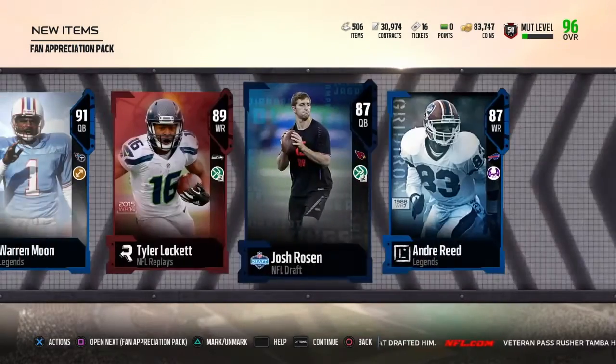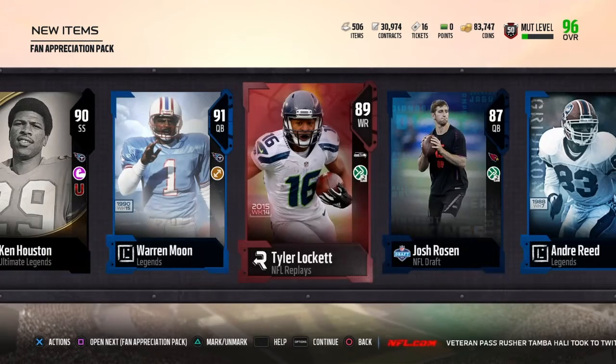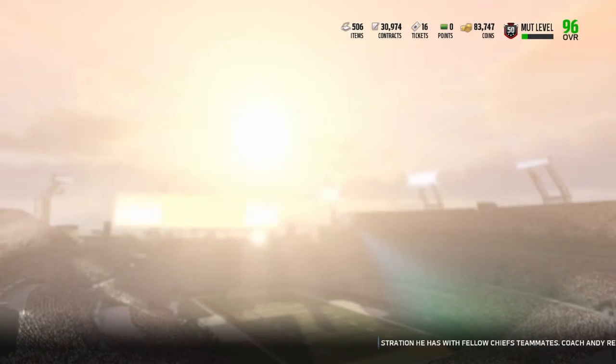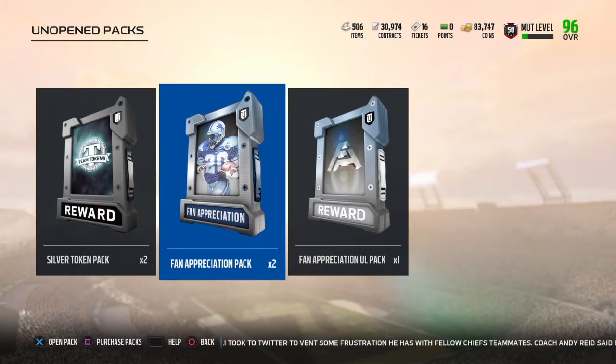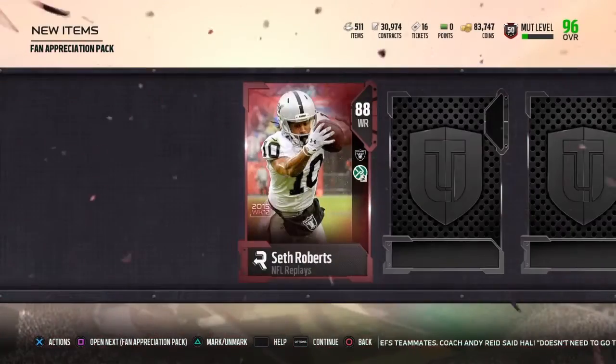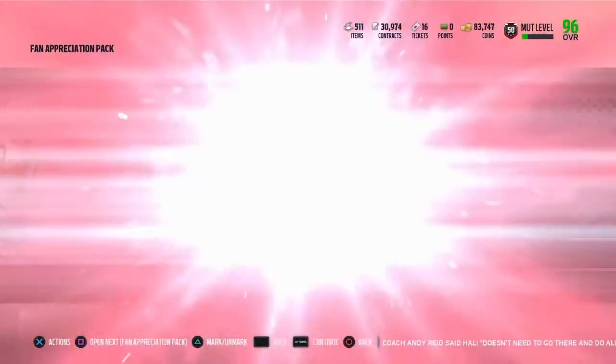We pulled a full legend — Warren Moon! I gotta do something real quick, I'll be back. Sorry about that, my sister came in knocking on my door asking if I wanted to play Fortnite with her. Here's pack number three — we just pulled a Warren Moon.